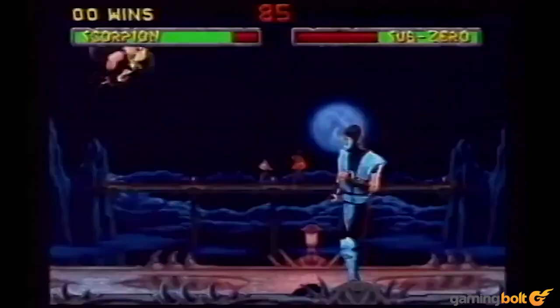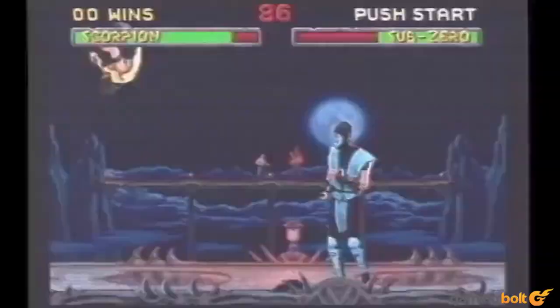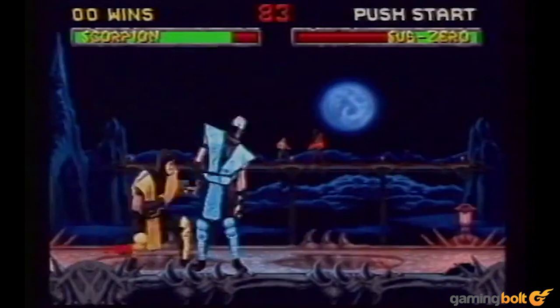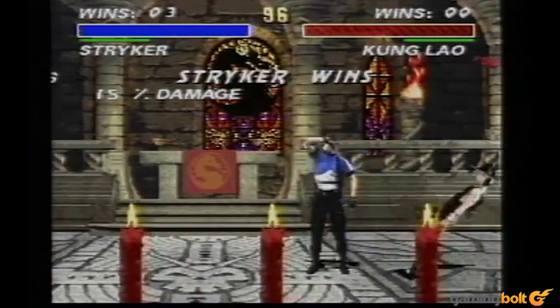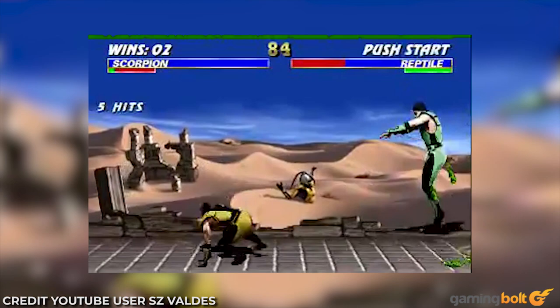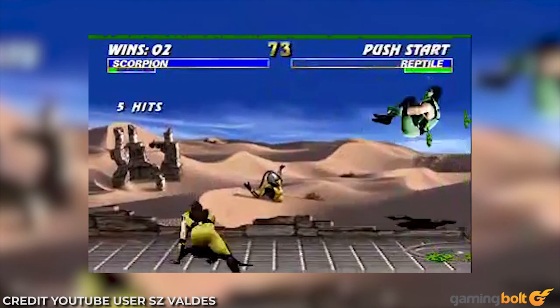In Mortal Kombat 2, Scorpion receives a new kunai throwing animation altogether, and the rope that follows the kunai looks much different compared to the first game. It appears as if Scorpion summons a snake-like harpoon from behind himself. When the kunai connects with the opponent, Scorpion grips the rope with both hands, which is a nice addition. Scorpion doesn't figure as part of the base roster for Mortal Kombat 3, but does appear in Ultimate Mortal Kombat 3 and Mortal Kombat Trilogy. In these games, the spear and its rope spawn at Scorpion's sprite rather than from behind him, and Scorpion's throwing and reeling in animations are similar to what they were in Mortal Kombat 2.